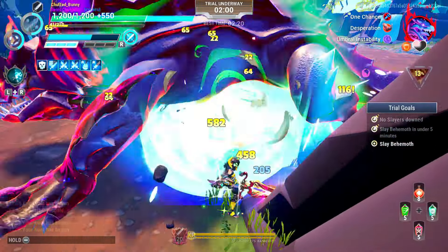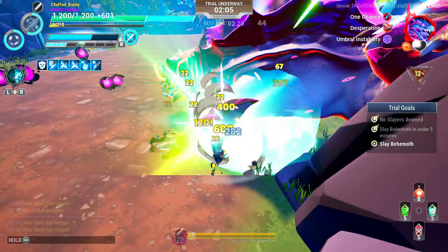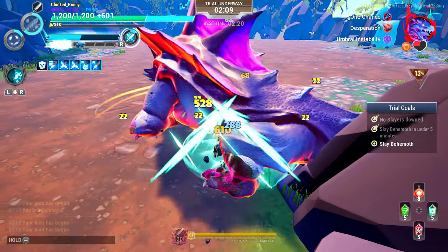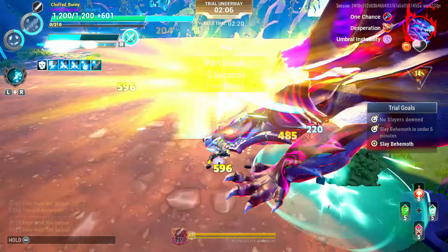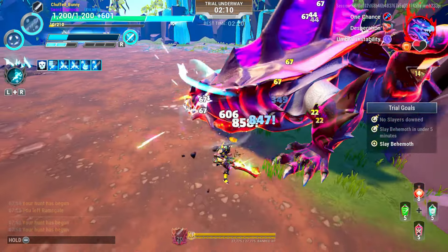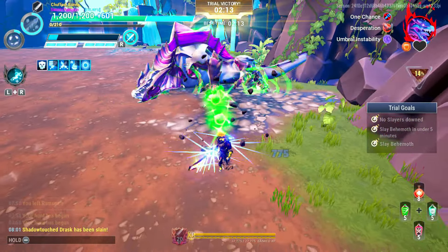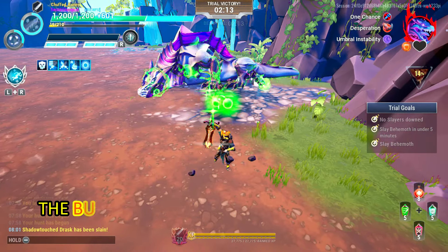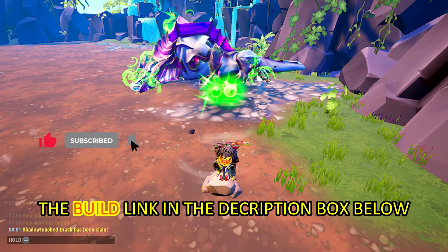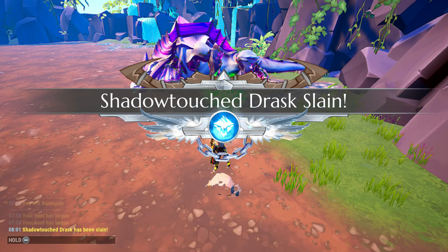Again, stay on the front leg to avoid the projectile with gravitational effects attacks. That's it guys, the build link is in the description box below. Thank you so much for your continuous support of our channel. See you in the Shattered Isle, Slayers.